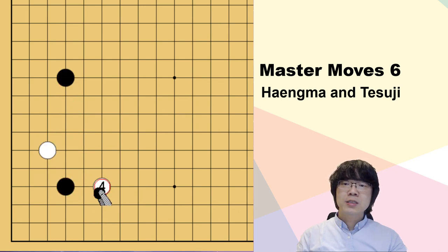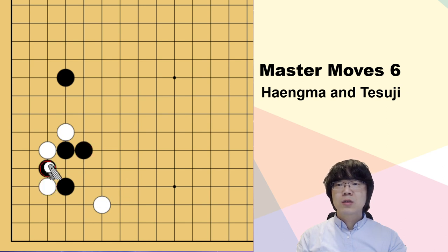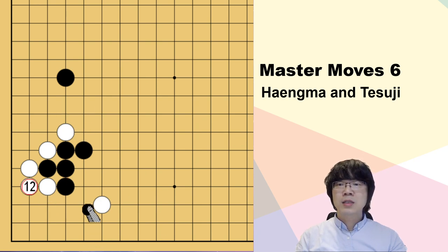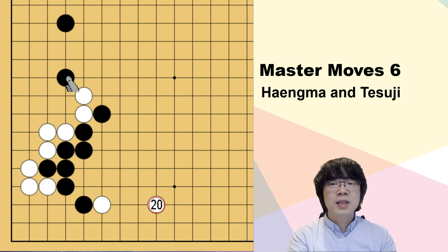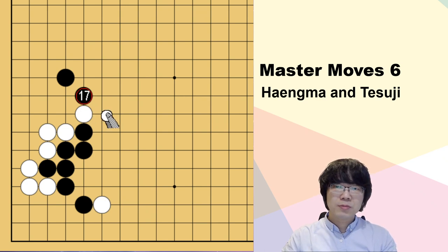Okay, the second question. Now this situation: let me show you. This is the opposite - white didn't approach here. We studied white approached like that. Normally black has played here, but this time it's here - hane, attach, wedge. White just plays here. Usually this is going to be the joseki, something like that. But this time white just connects here, black answers. Tiger's mouth is better, but white just connects, black pushes, and white hanes. In this situation we have to use the tesuji.